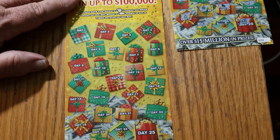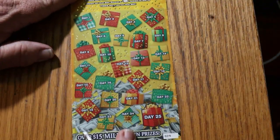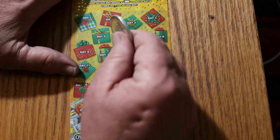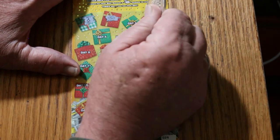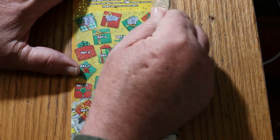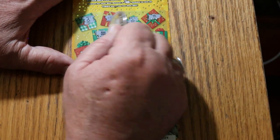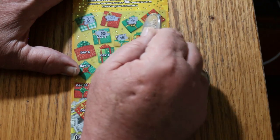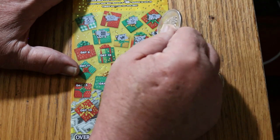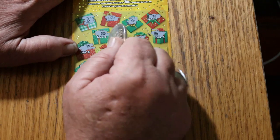Get the dud out of the way. Here we go — ticket 29. A tree, cookies, star, and we have a winner! There's Santa Claus himself. Some soldiers or nutcrackers. A gingerbread man. Some gloves, skates. Another Santa Claus.